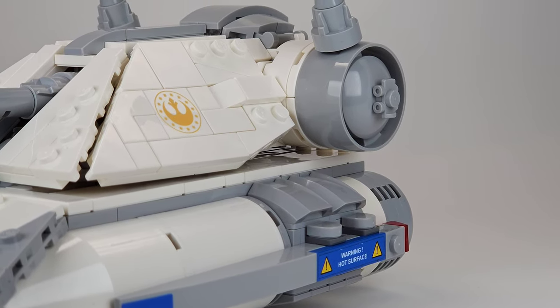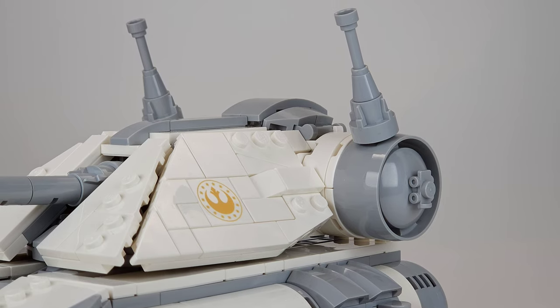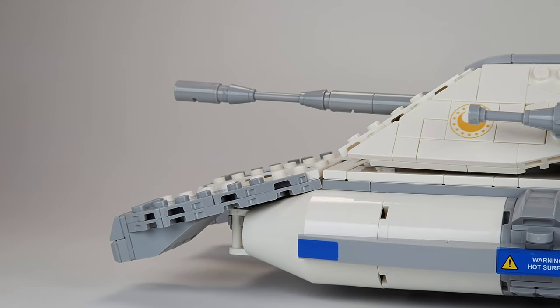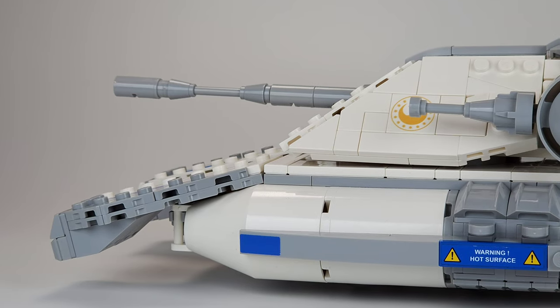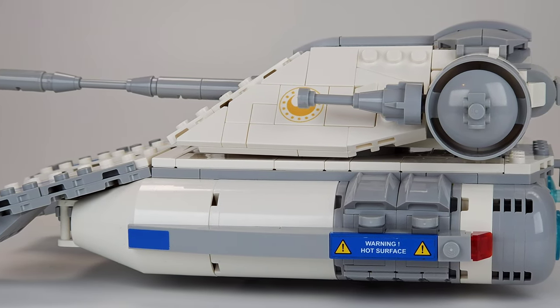When it comes to the design, I figured the New Republic would have its main influence from the Rebels, but also from the Empire since they hired former Imperial Engineers. So I really tried to mix the Rebels' rounder-shaped design style with the Empire's more angular style in the build, and I think it worked out pretty good.